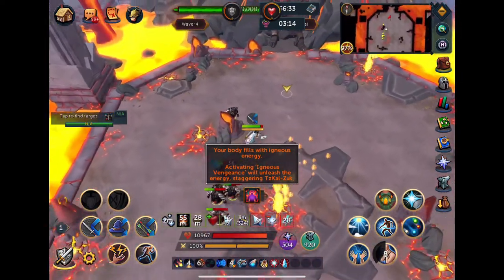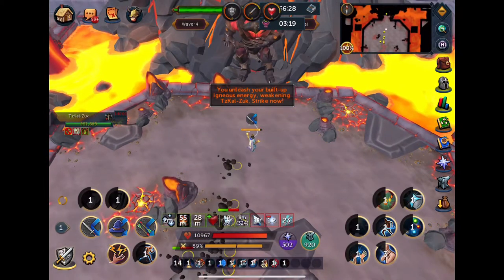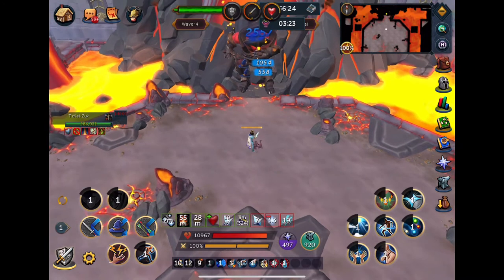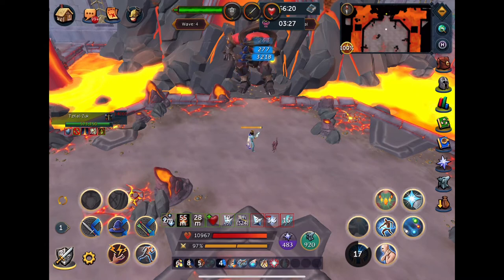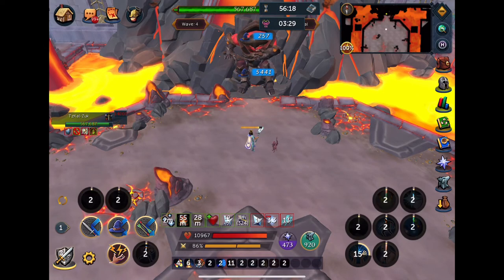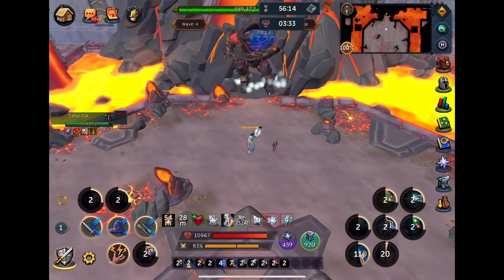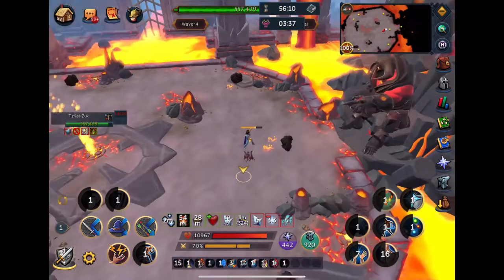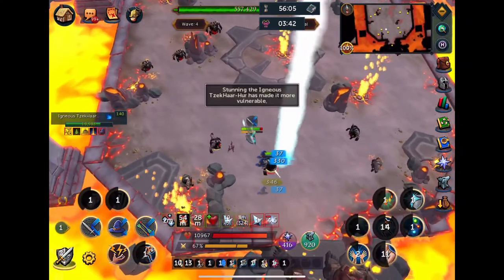I go immediately to Zuck, do the insta-kill, and don't even worry about those minions. I throw on Soul Split just to get a little bit of my health points back. Usually I'll one-cycle these Zuck DPS checks to get through them as quickly as possible and keep my kill time down. This time I don't end up doing it, mostly because I'm showing you how to survive on mobile.